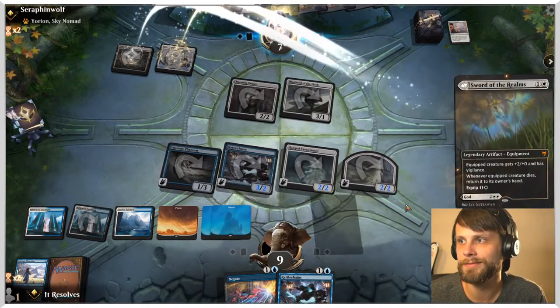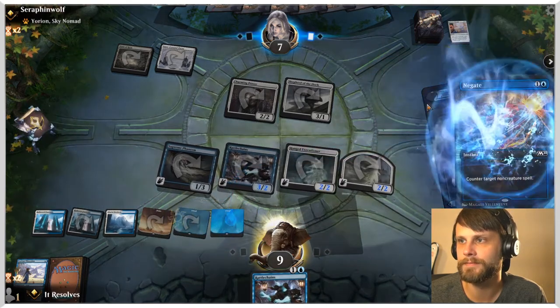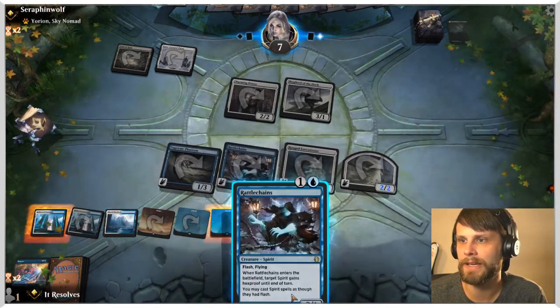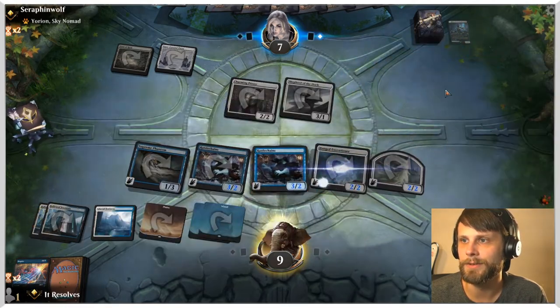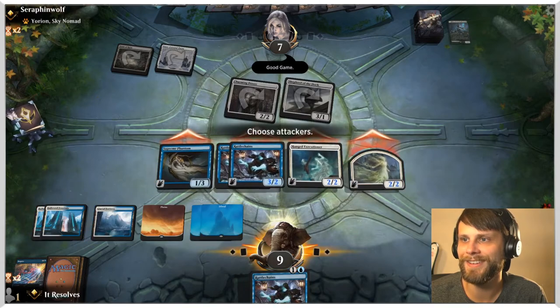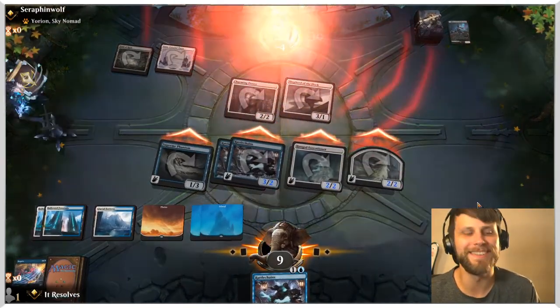They just have nothing. We'll negate a hundred percent and now we'll just flash out Rattlechains. We'll give you Hexproof just because, and we win! Yay! We did it!